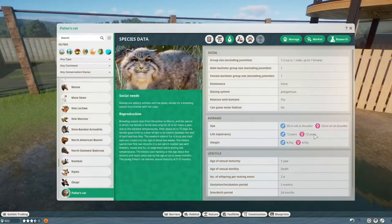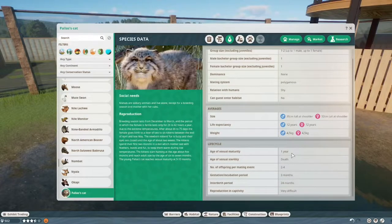They live for around 12 years and weigh around 4.5 kilos — that's actually less than my cats, which are six and six and a half kilos. They are very fluffy though, so a lot of that is fur. 4.5 kilos would be around nine pounds. They can breed when they turn one year old and continue for the rest of their life. They get between two and four babies every other year — which is a bit unusual because most felines breed every year.